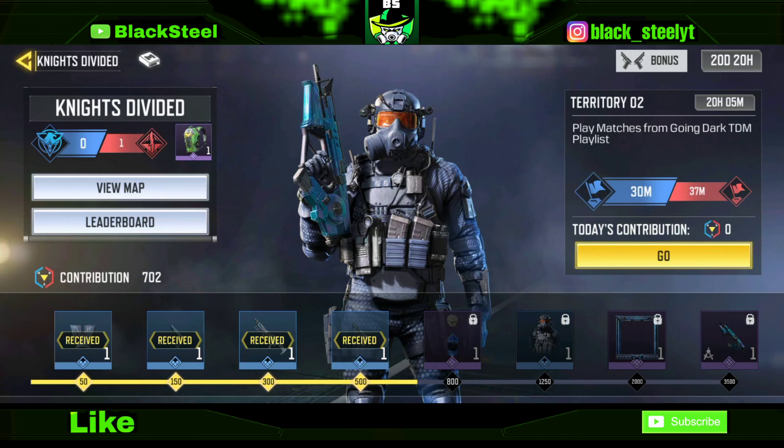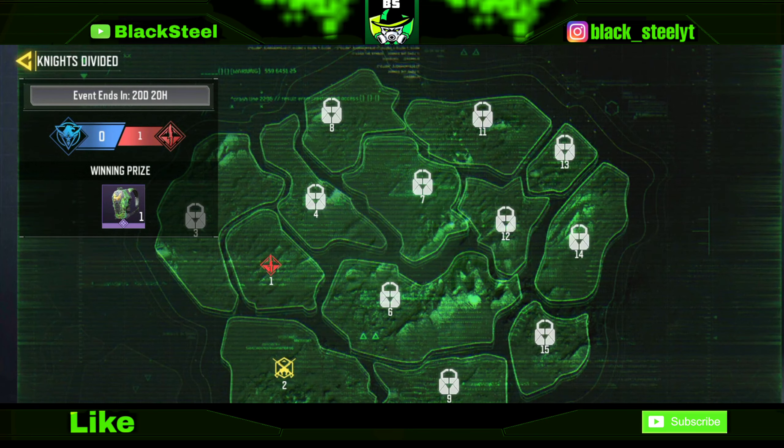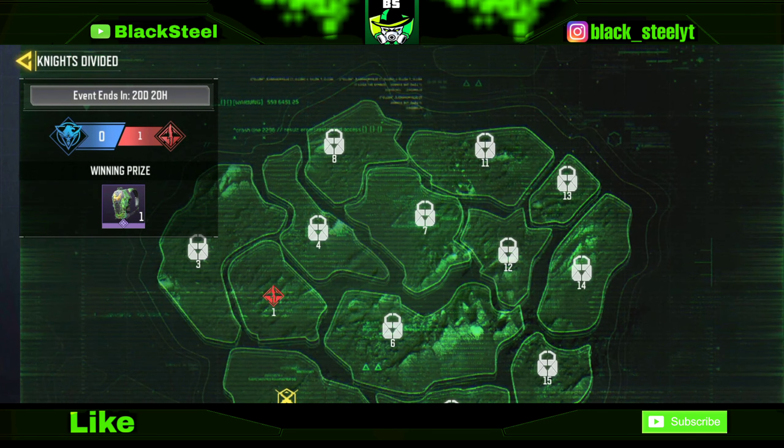Over here you can see there are territories where whichever team gets the most kills and most contribution, that team will get the territory. The first territory mission was to get kills in any mode to earn contribution points. The second territory says to play matches in Going Dark TDM — getting kills in Going Dark mode is going to be extremely hard. The missions are changing day by day.